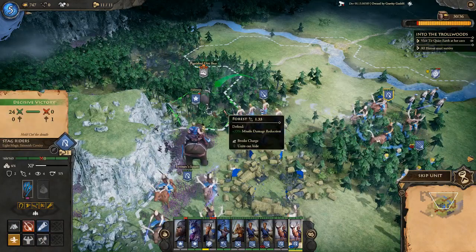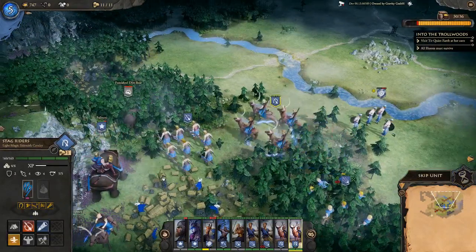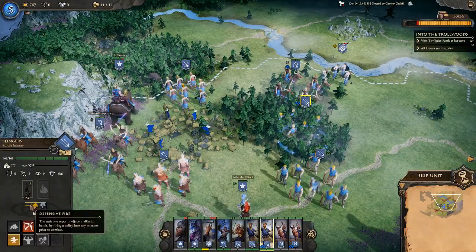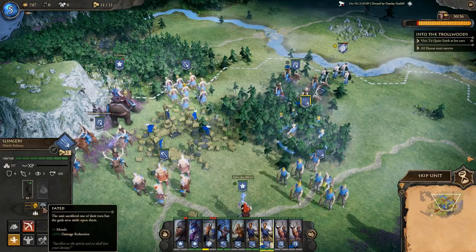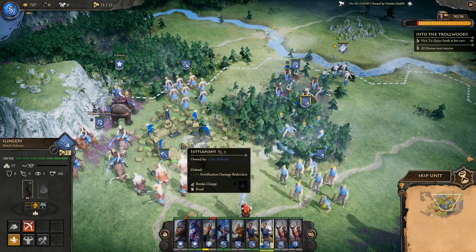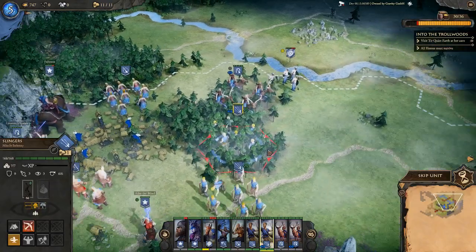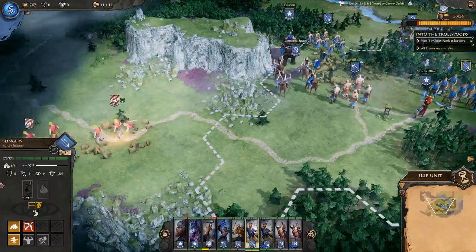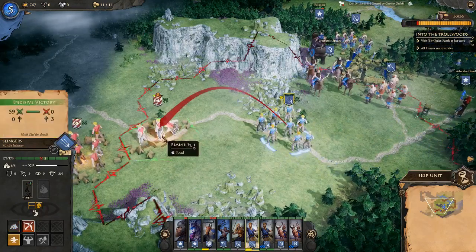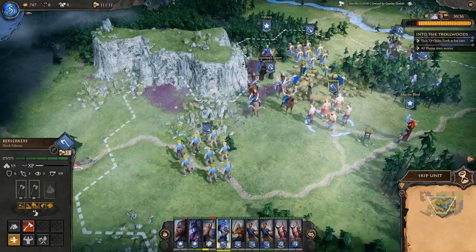Finishing off the bear with a final missile shot. Our slingers get a nice defensive fire opportunity and we get a 'Fated' upgrade — the unit sacrificed one of their own and the gods now smile upon them, increasing morale. Losing units can actually yield nice upgrades. Slingers crush another enemy unit. We should be finding the trolls fairly soon, not sure exactly when.